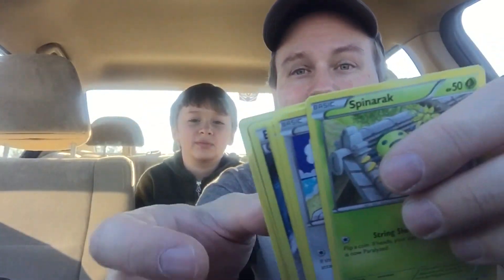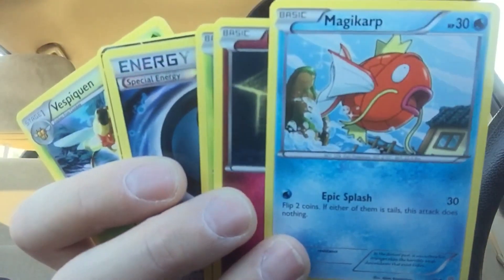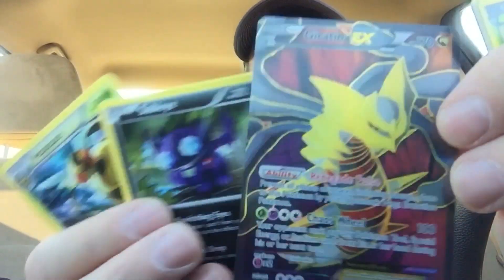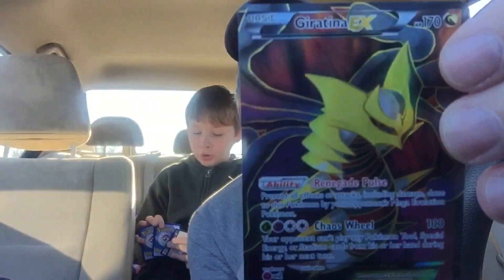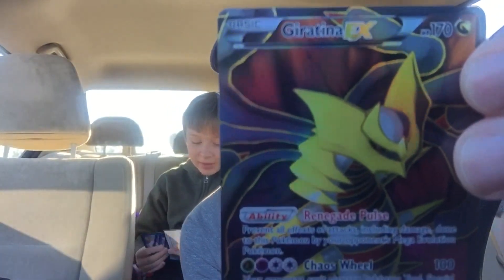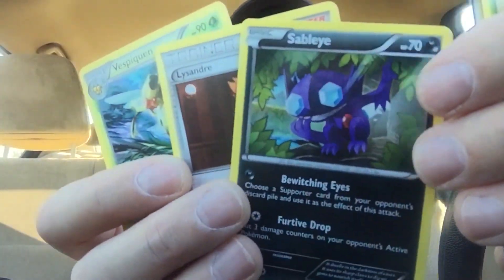Here is Pack 2. Oh my God, you got another one? Yeah, check this out! Holy moly — that is an Ancient Crystal Destroyer. Giratina EX! That is legendary — Mystical Legendary. Oh my goodness. That was quite a pack.